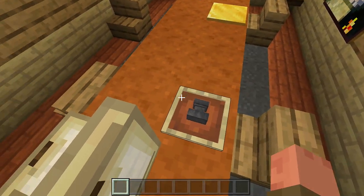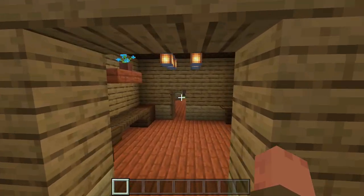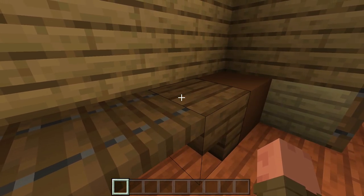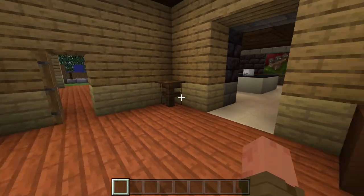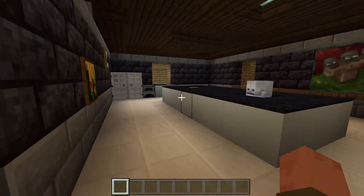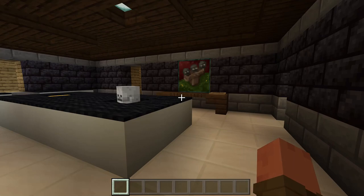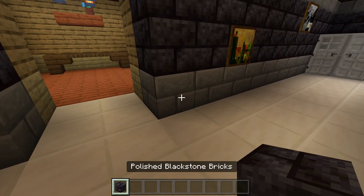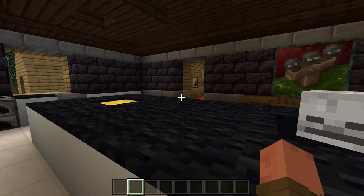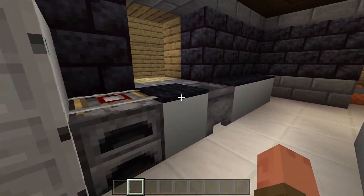There's supposed to be a fruit bowl here, plus an open pizza box, a plate, a telephone, and a teapot — I used a skeleton skull for that. Over here is another little room with an item on the table that seemed to change between playthroughs. Here's the kitchen area. I went with blackstone and stone bricks, which I thought came out pretty nice.